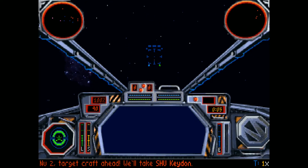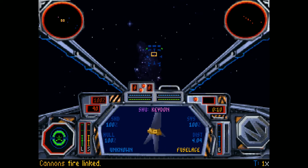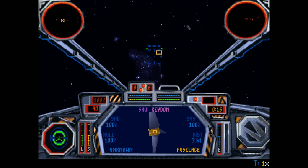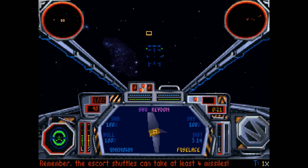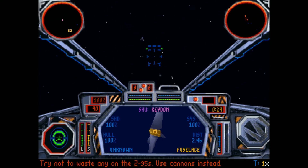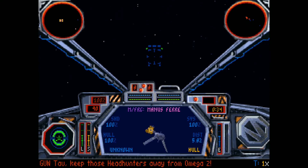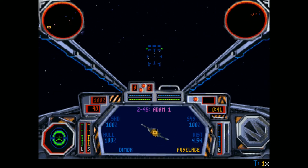Here we go. We have to disable the Keaton. Remember, the Escort Shuttles can take at least four missiles — holy shit. Wait, are these enemies? What's out there? There's definitely more targets out there. Z-95s are coming in. Let's get this shuttle.